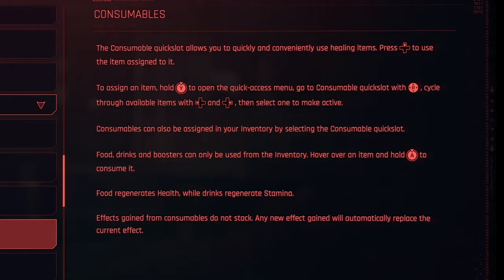Consumables. The consumable quick slot allows you to quickly and conveniently use healing items. Press the up button on the d-pad to use the item assigned to it. To assign an item, hold Y to open the quick access menu, go to the consumable quick slot, cycle through available items, and select one to make active. Food, drinks, and boosters can only be used from the inventory — hover over an item and hold A to consume it. Food regenerates health while drinks regenerate stamina. Effects gained from consumables do not stack; any new effect gained will automatically replace the current status effect.